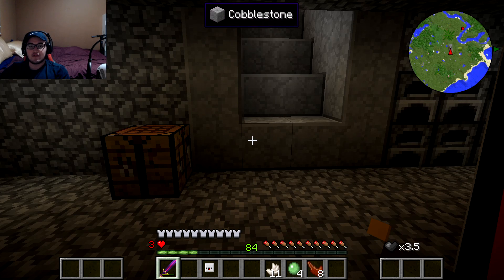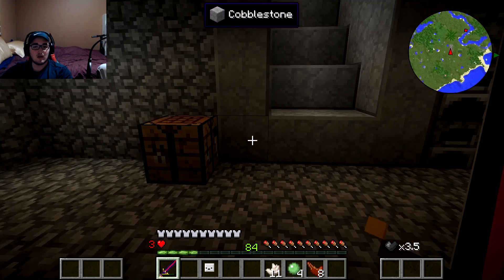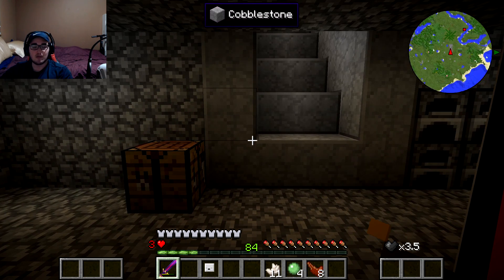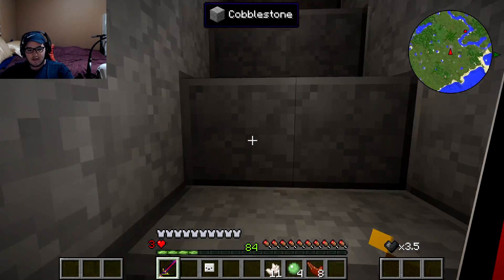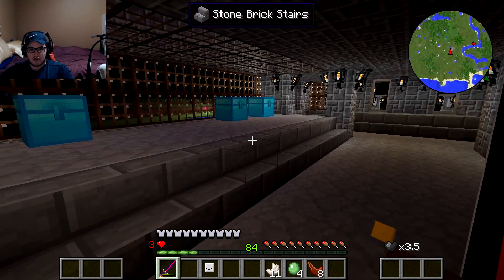Hey, what's going on guys, welcome back to another video on the Jacoby the Great channel. Today is episode 11 of Crazy Craft and we are going to go inventory pet hunting. We're going to use the cloud pet and make a chainsaw so we can try to find as many inventory pets as possible. Let's get right into it guys.